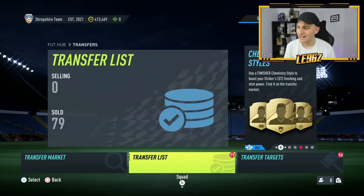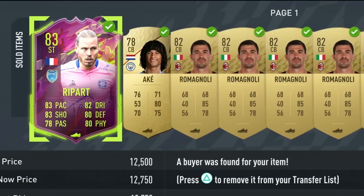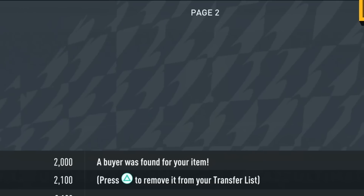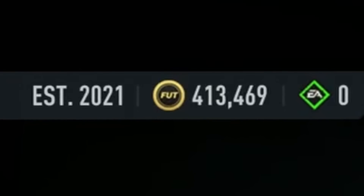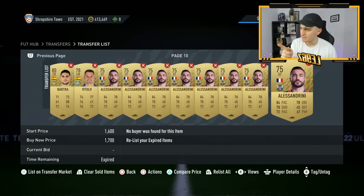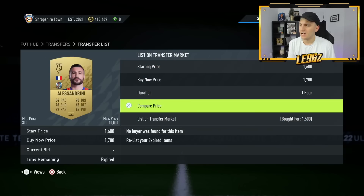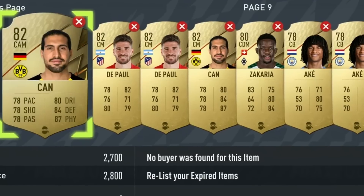It is a few days now - Boxing Day today. Let's jump over to the transfer list. I have sold on absolutely everything and we are currently sat on 413,000 coins. I've actually been really lucky because I picked up some Alessandrini's and they didn't sell on - he's actually got himself a Winter Wildcard, so he's gone out of packs now. He's currently selling for about 4,000 to 5,000 coins, which is perfect because I've got around 10 of these. So that's an extra 40,000 coins on top of all that. I've also got some Shadow Cards, so overall we're on around 450,000 coins.